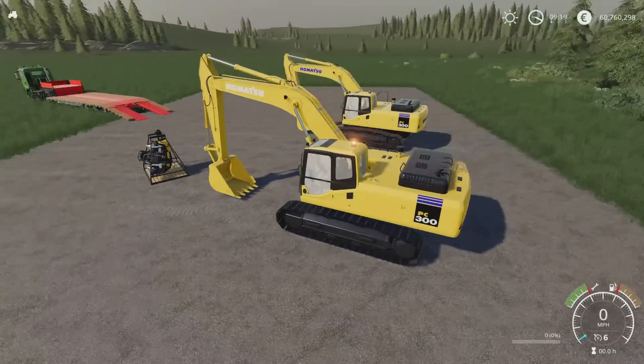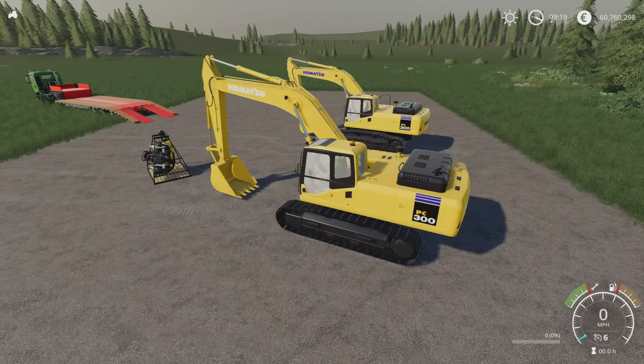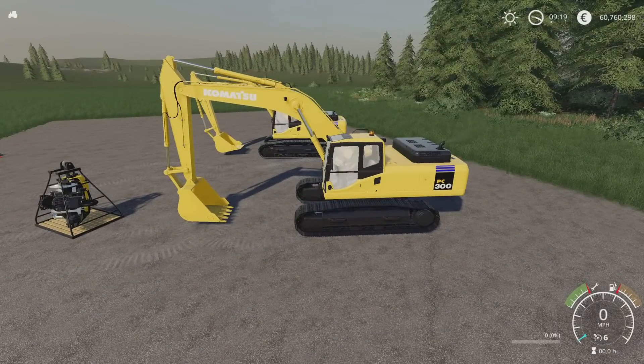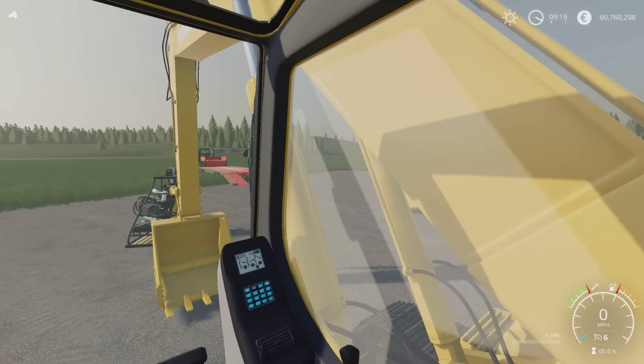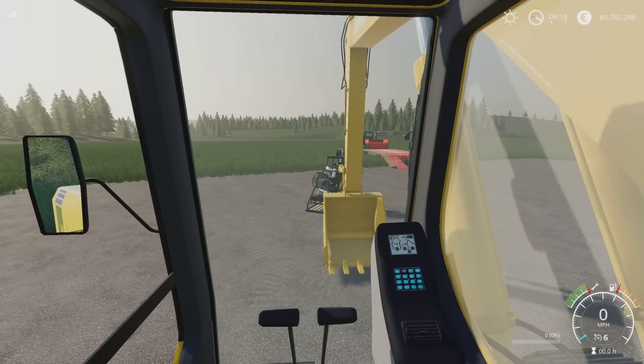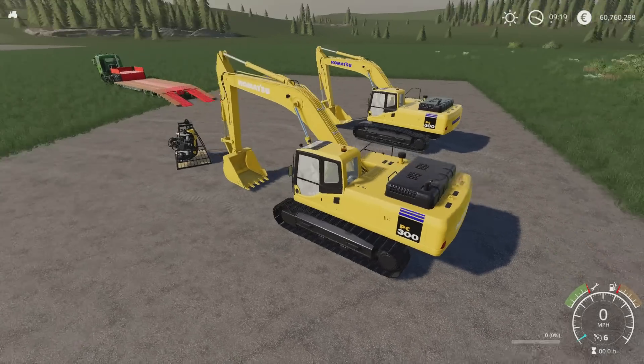Let's hop in. Beacon on the top, lighting is good. I like the horn. Inside — nice, neat, tidy, good vision. Now there's not a camera angle for the bucket; we've got outside and inside but there's not a bucket one.